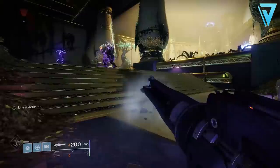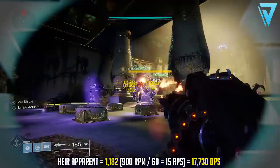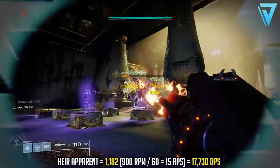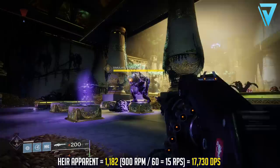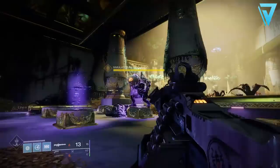Now let's look at how much damage the Air Apparent can deal. It delivers 1,182 per critical shot. It's a 900 rounds-per-minute weapon, so dividing by 60 gives us 15 rounds per second — resulting in 17,730 damage per second.